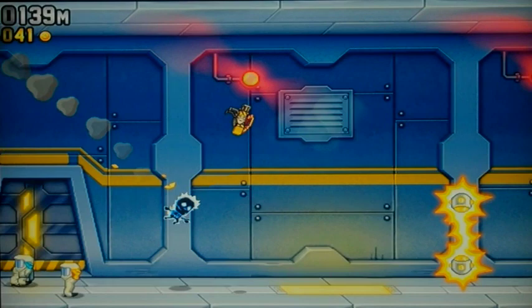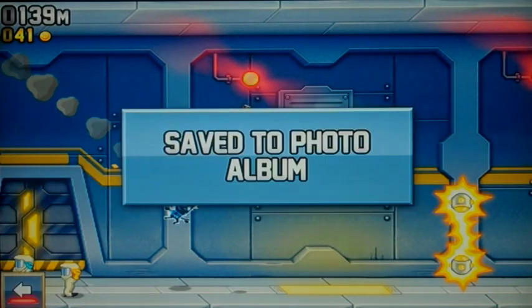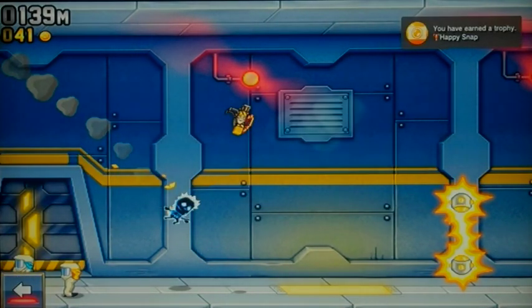After you do this, the trophy should pop in the right-hand corner of the screen. You can wait for it to finish loading, save to the photo album, and there's the Happy Snap trophy appearing in the top right corner of the screen.